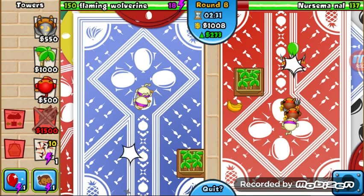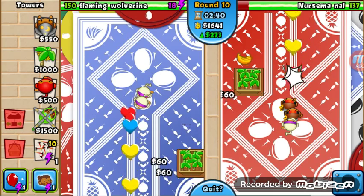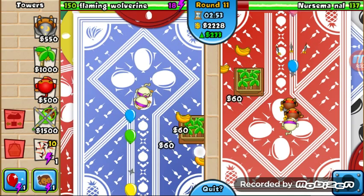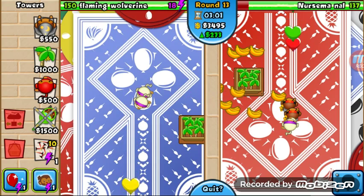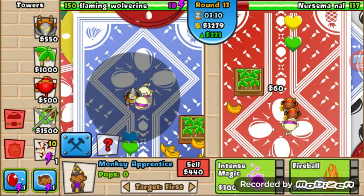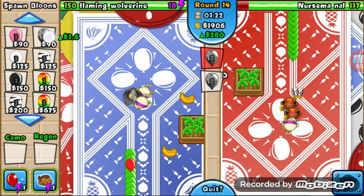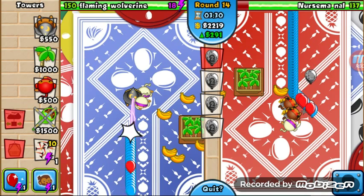Maybe you have a ninja? Ninja, regular monkeys, and a banana farm. No, that's not his banana farm because he's got this. That always happens. I'm going to start building wizards so that the metal balloons don't get through. He doesn't have any, which means I can start rushing him with metal balloons. Since he doesn't have anything that can actually pop metal balloons, that's going to be hard for him.